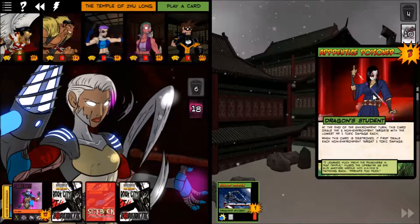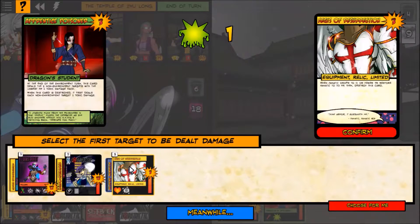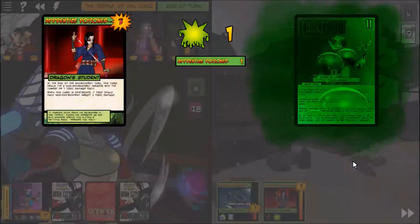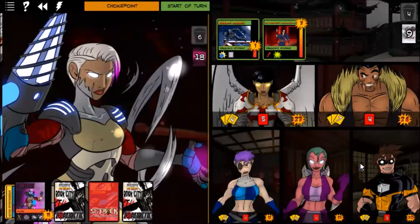An Apprentice Poisoner — sucks. This guy's going to do one damage to all of us at the end of the environment turn. We forgot about the Aegis of Retribution — we've got to get rid of that thing. We'll take some damage and choose for me, everybody else takes damage. Poisoner is a pain.